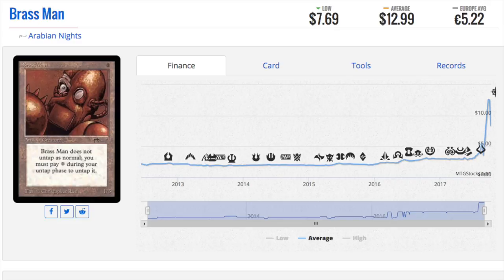Hey guys, today we are going to look at some random card prices that have gone up. These card prices are interesting because they tend not to be the best cards, but they are old. I do remember playing this one. I think this was reprinted in Chronicles - I remember playing a White Border and I'm pretty sure it's Chronicles because it had the Arabian Knight symbol. So now it is a $13 card from pretty much $1, maybe $2.